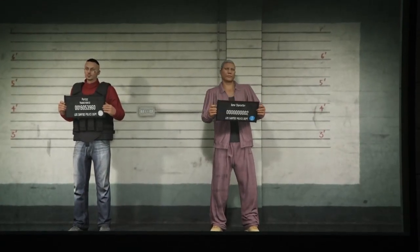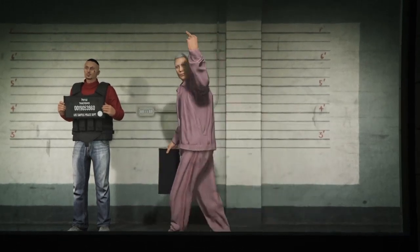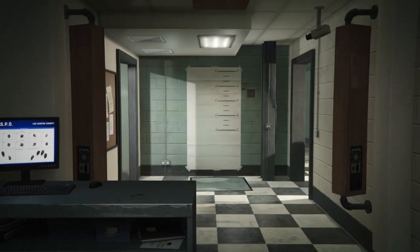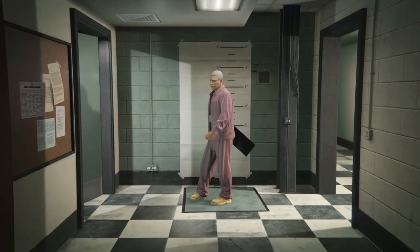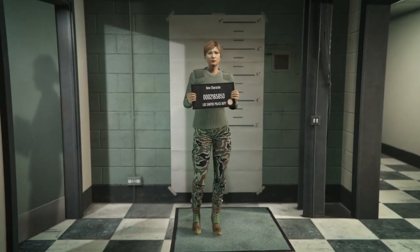Once you've loaded into Swap Characters, you should see a second character. Go ahead and edit that by pressing X or A. Once you've selected that, go ahead and copy the rank — it gives you an option to copy the rank from your main character. Select that, and if it's a male just like mine, go ahead and change that to female. Then press save and continue and load into GTA Online.